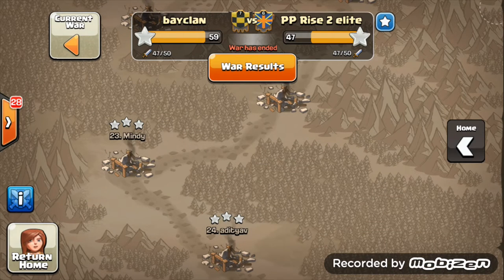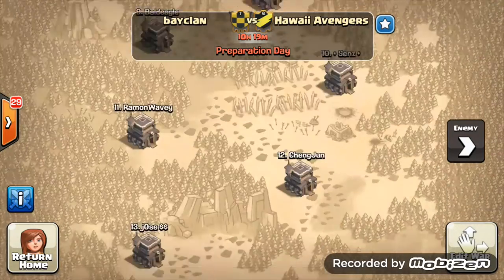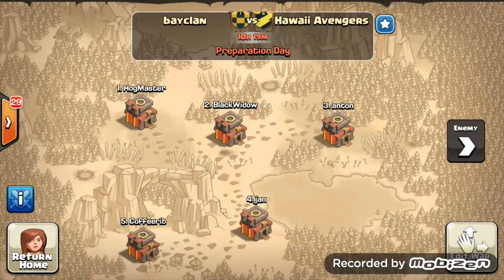We averaged more stars per attack — they had the same number of stars as attacks, which is pretty cool. Getting into our most current war: if we win this one, it will be our 190th win, with 10 hours remaining. We'll see how it goes in my next war recap video. Anyway guys, that's it from me — bye!